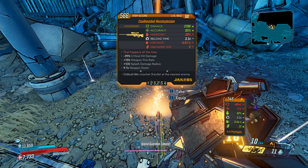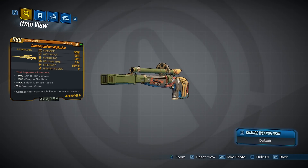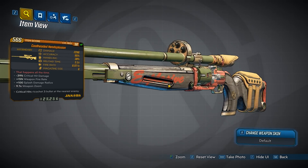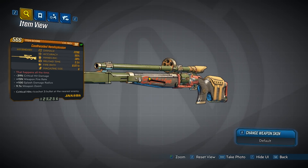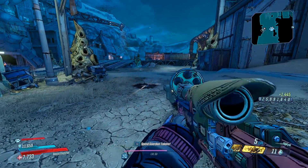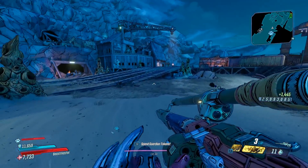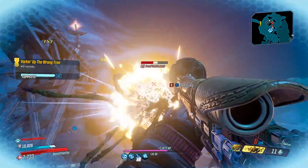On a critical hit it ricochets three bullets at the nearest enemy. The gun looks very clean — it's got green in the front and yellow in the back, and it says explosive on the side, so I do think it's a Torgue and Jacobs hybrid, like the Cobra. Yep, it does explode — it's like the Cobra from Borderlands 2. And the bullets ricochet if you hit a crit too.